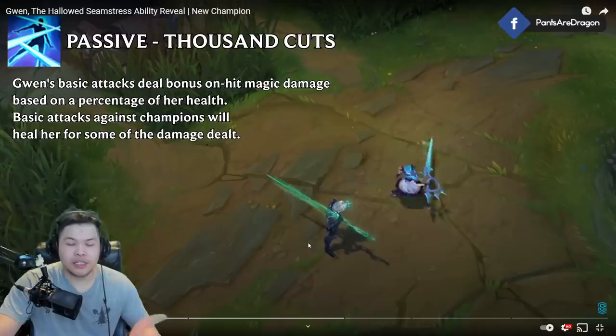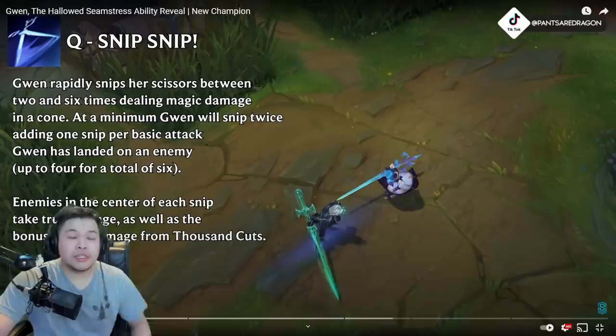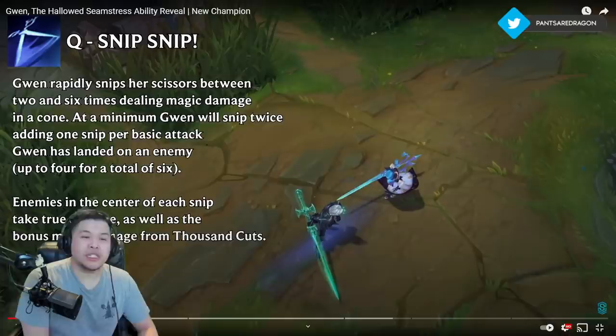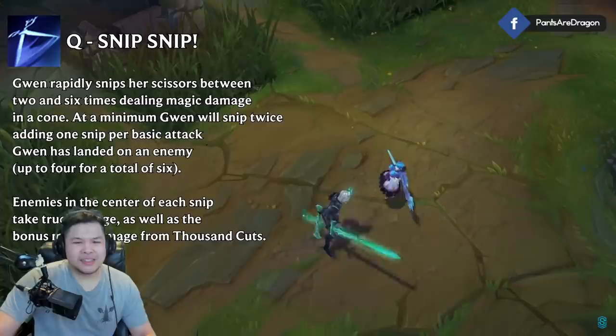That blue stuff is probably the passive. Attack speed — Gwen is gonna be OP maybe. Okay so the Q: Gwen rapidly snips her scissors between two and six times, dealing magic damage in a cone. At a minimum Gwen will snip twice, adding one snip per basic attack she's landed on an enemy, up to four, for a total of six. Enemies in the center of each snip will take true damage as well as bonus magic damage from Thousand Cuts. That kind of sounds broken — we're doing percent health damage here.